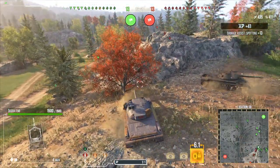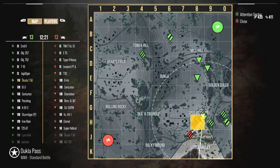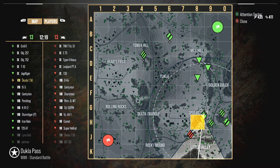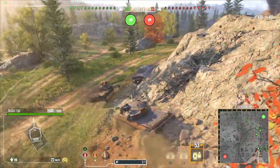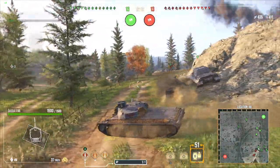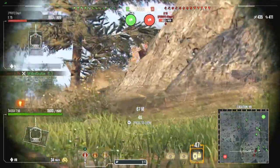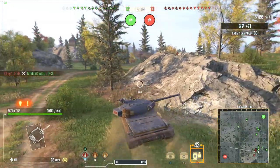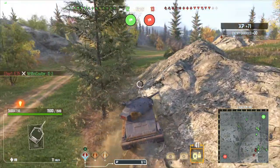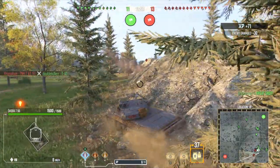512 damage — that looks like a Jagdtiger shot. That might be a Borsig off to the side. Let's do an aggressive drop play here — this might be good, this might be bad, we'll find out. 460, that's a perfect roll. And the T10 is just pushing in. There's an Oho — I might want to load premium since they did buff the armor on the Japanese heavies.